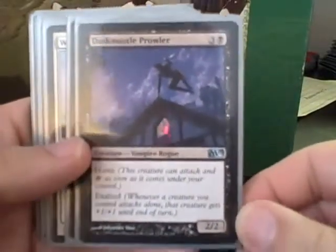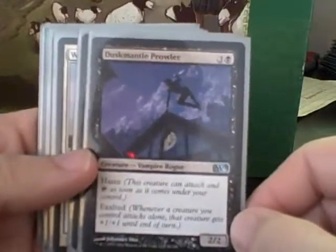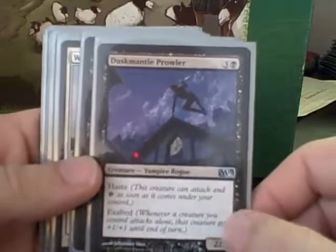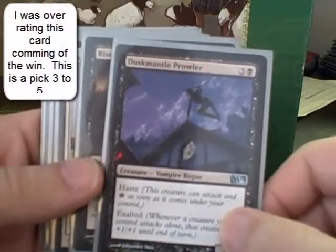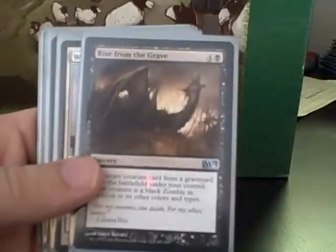Duskmantle Prowler I initially was not too happy with — this is a 2/2 Exalted with Haste — but with several other Hasters in the deck this is just a really nice card. Especially since my mana curve is so low, having another Exalted to round out the top of my curve is great.